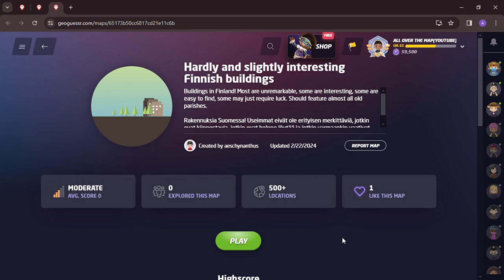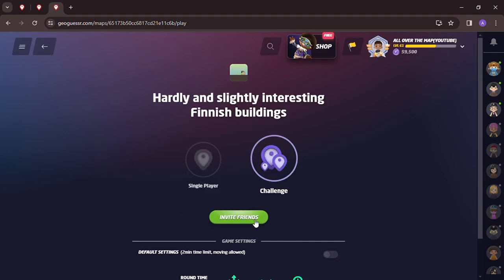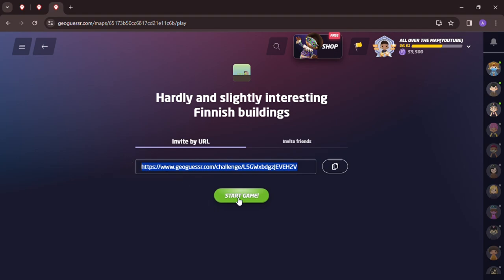Welcome back to All Over the Map. On this episode we have a brand new game, one that hasn't even been explored before. It was requested and made just on the 22nd of February 2024 - 'Hardly and Slightly Interesting Finnish Buildings.' Buildings in Finland: most are unremarkable, some are interesting, some are easy to find, and some may just require luck. No time limit, moving, panning, and zooming allowed.